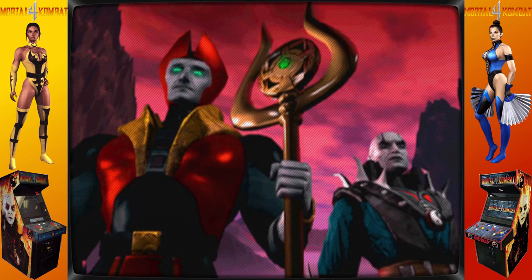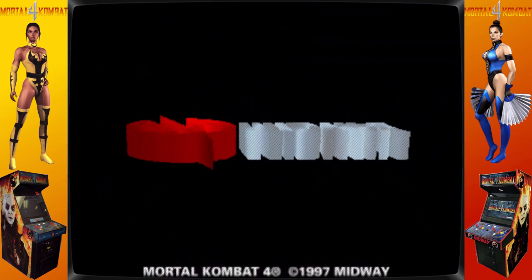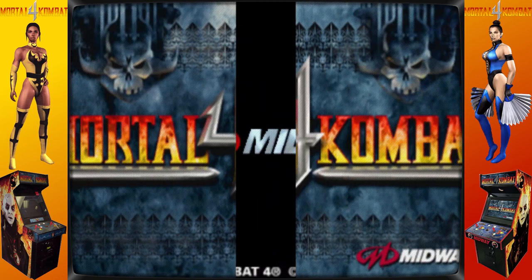In his plan, he first conquers the realm of Edenia with the aid of a traitor, Tanya, while he prepares to attack the Elder Gods. To stop Shinnok's threat, Raiden seeks assistance from the Earthrealm warriors who rescued the realms from Emperor Shao Kahn in previous titles.